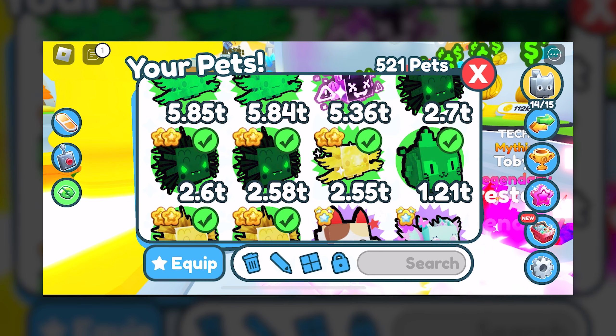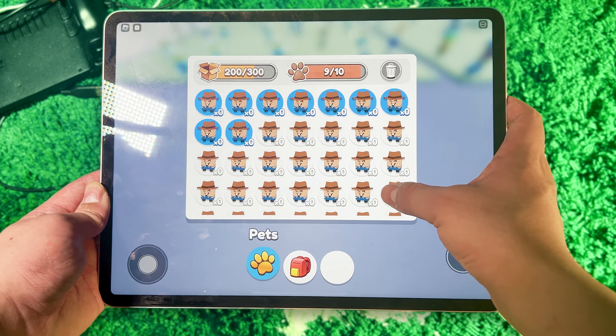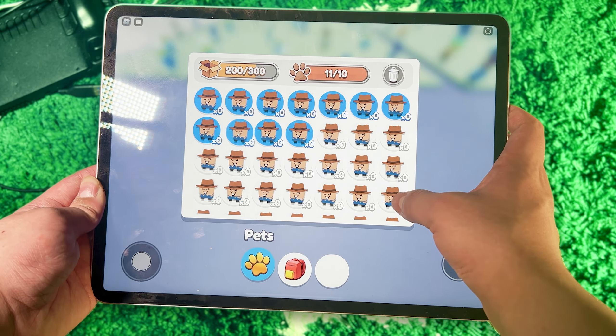I've been thinking about that and what I have in mind is a system for buttons on mobile devices. Here's what I'm thinking: you click the button to equip it, but if you click and hold down for more than 0.3 seconds it'll cancel the click and show the information instead. After that you can let go and the information will still be on screen. The next time you press on the screen it'll go away.